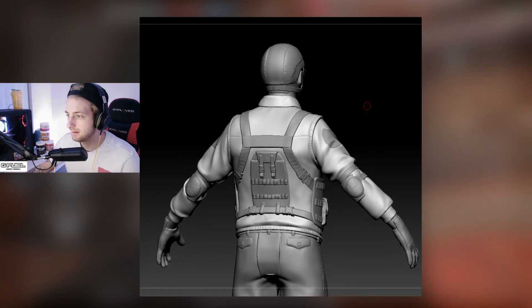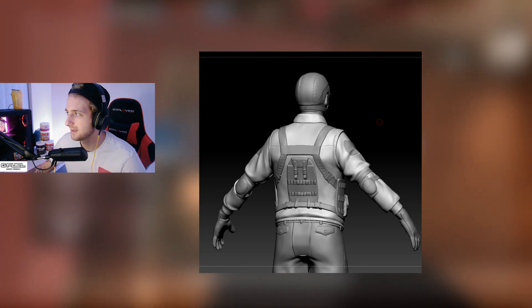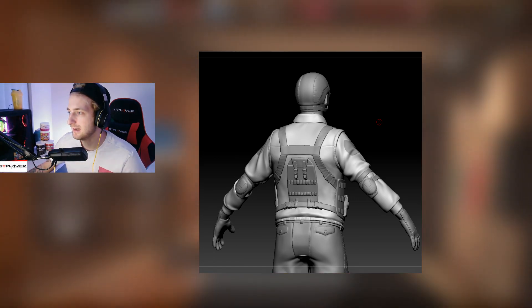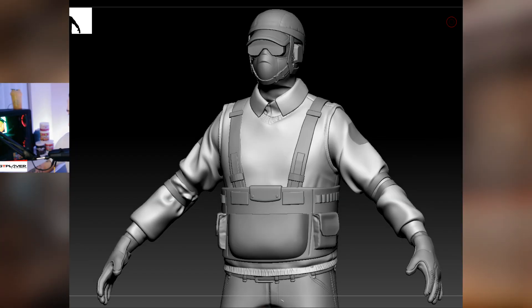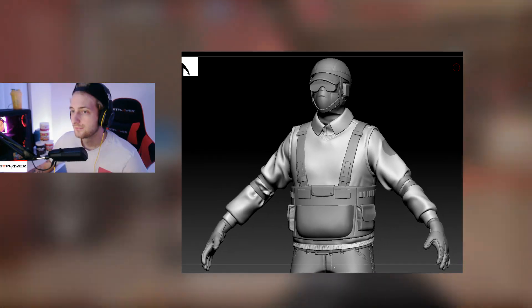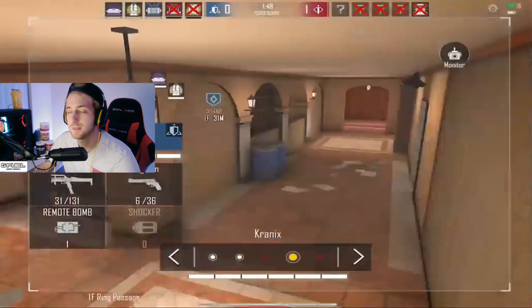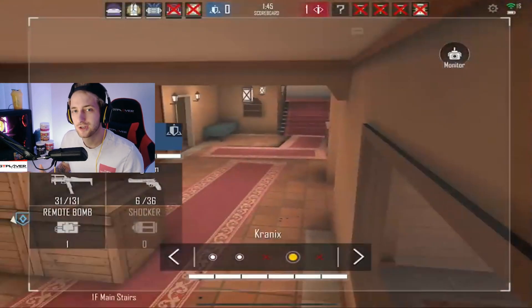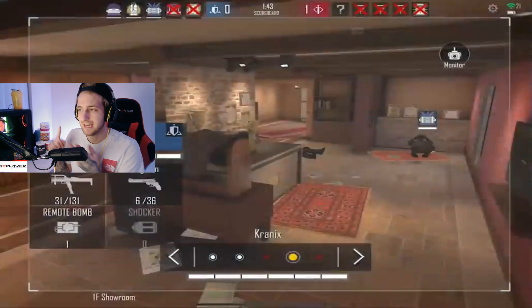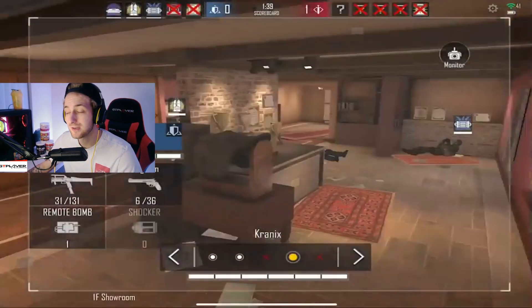The next images show the model a little bit upgraded — a bit more detail added to the character — and then a front view with further upgrades. After modeling comes texturing, so concept art comes first, then modeling, then texturing. We haven't shown you many new characters yet.